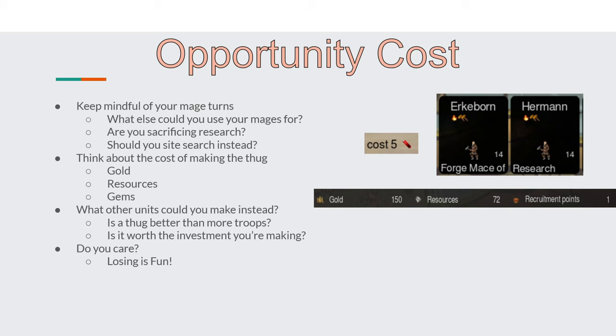Think about the cost when making the thug — how much in gold, resources, and additional magical gems to make the items you're considering. Could you use your fort turns to make more commanders for your armies, or more mages for research or army support? Are they worth the investment? Finally, do you care? Remember losing is fun, and the game is to have fun. If you want to make a thug, make a thug, especially in single player. If you're going to use them in multiplayer, give it a little more thought.